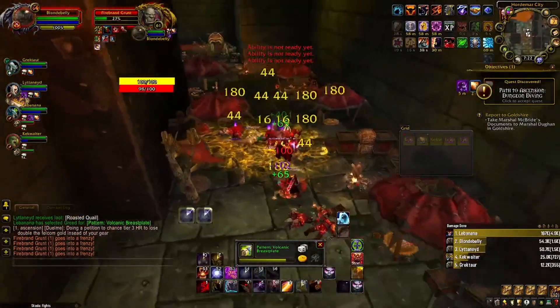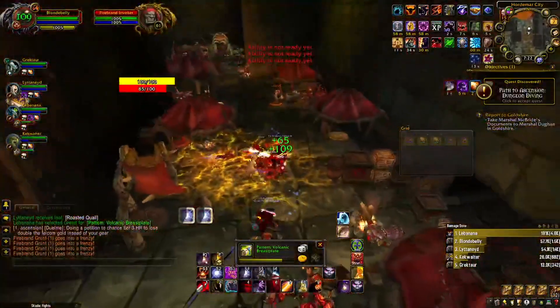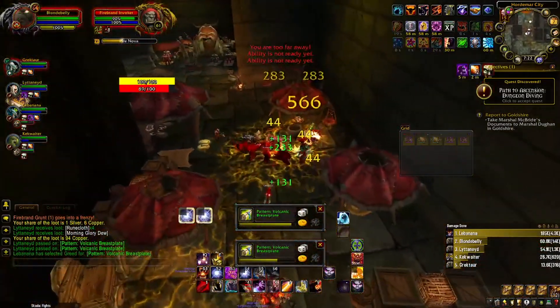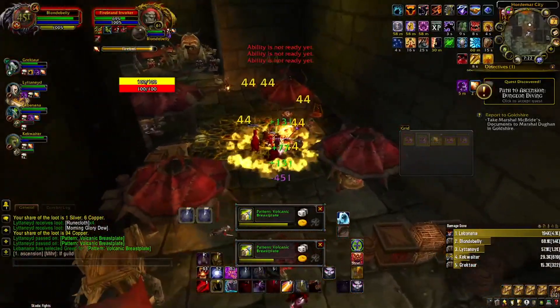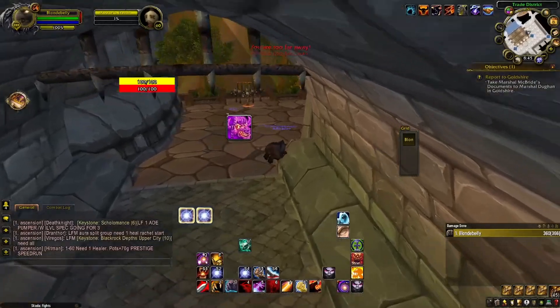As for the talents of this build, those will be linked as a picture in the description as a direct link to the builder on the Project Ascension website, as well as within my Discord where bonus information such as level one roles, what abilities to skill or lucky card, and so on will be located — all found within the description.